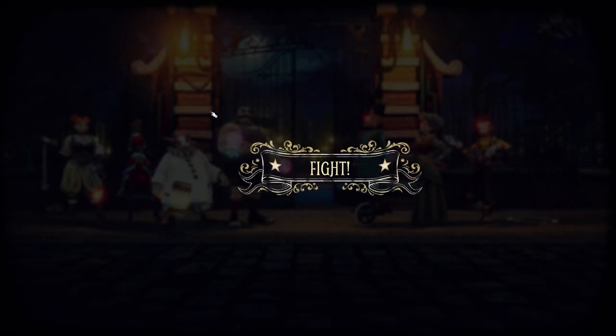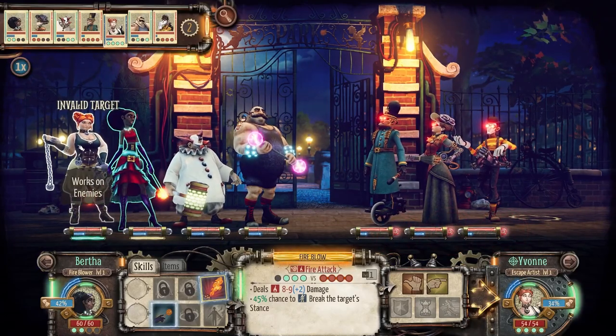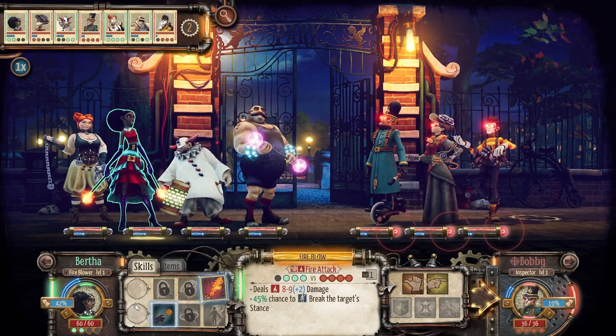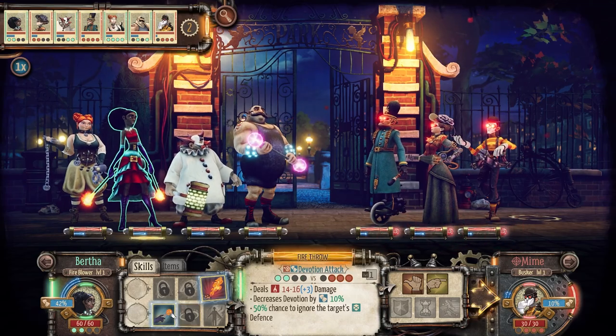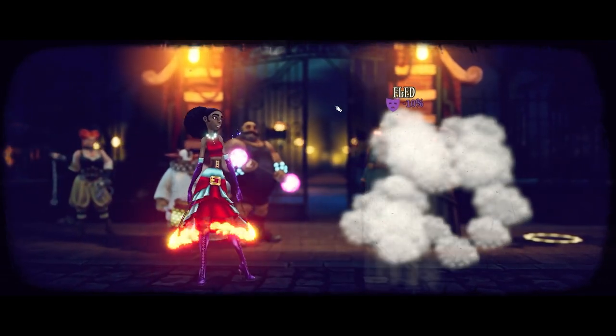Now we have a full squad — the fireblower Bertha. We only have access to two of their abilities still in the tutorial area. This mime has only 10 morale, so I'll do a fire throw which decreases his devotion by 10%, knocking him out of the battle. Perfect — there he goes, he has fled. If a unit kills someone they get a little morale, and morale is persistent.